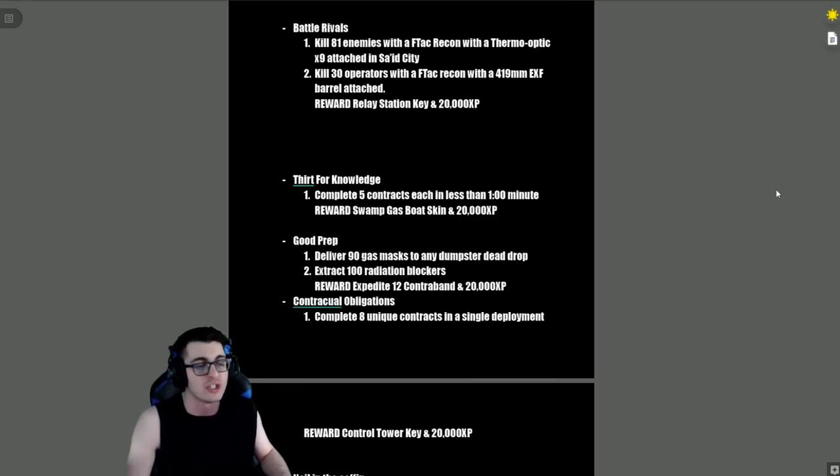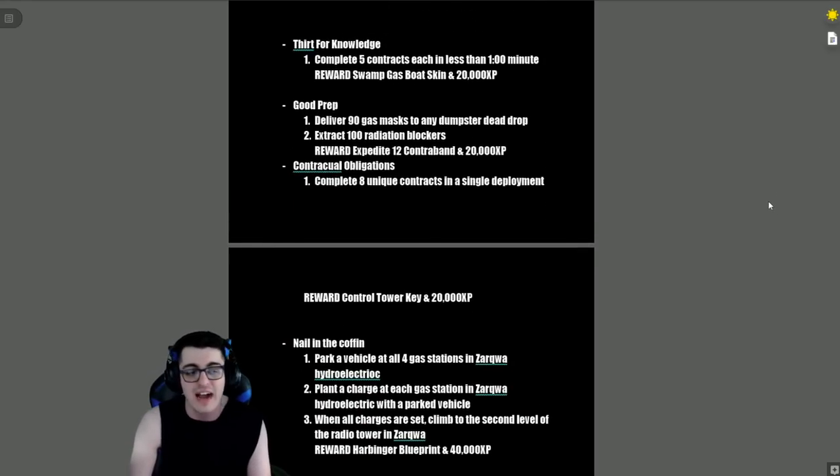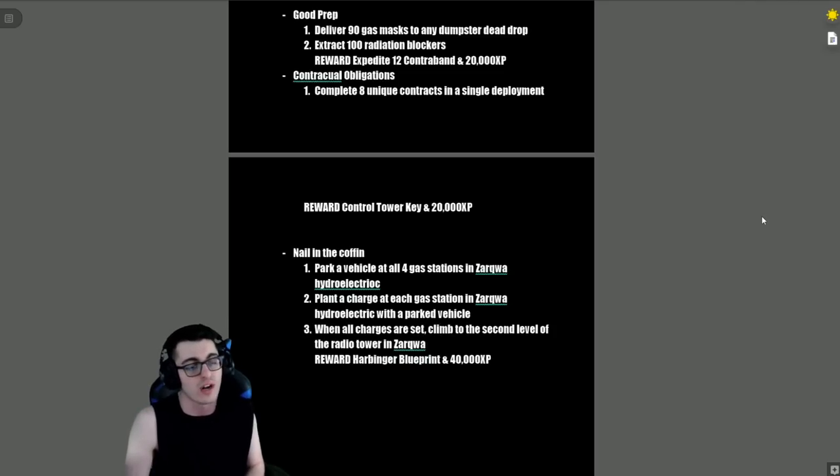'Thirst for Knowledge' — complete five contracts each in less than one minute. Reward is the Swamp Gas Boat Skin and 20,000 XP. 'Good Prep' — deliver 90 gas masks to any dumpster dead drop and extract 100 radiation blockers, reward is the Expedite 12 contraband and 20,000 XP. 'Contractual Obligations' — complete eight unique contracts in one single deployment, reward is a Control Tower Key and 20,000 XP.